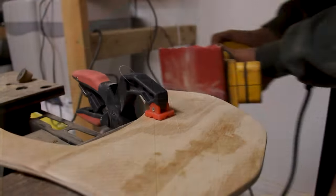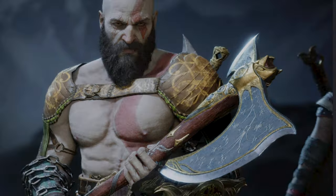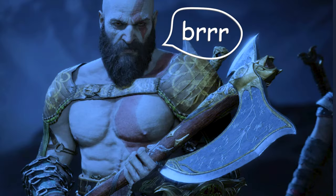On this week's episode of Gamer Touches Grass, I'll be bringing to life one of video games' most unique weapons ever created: the Leviathan Axe. Okay, let's be real here. It's an axe. It looks like every other axe ever made except it's got squiggles, it's cold, and it acts like a boomerang.